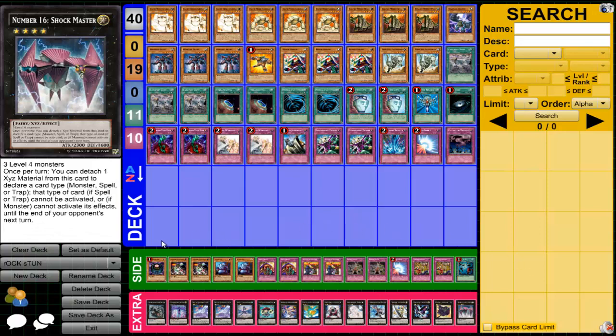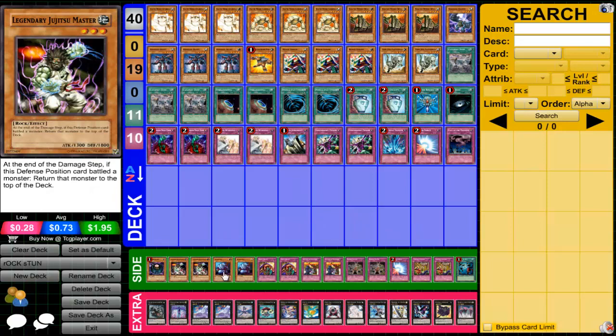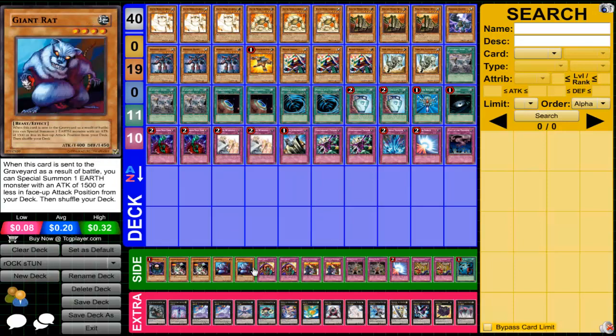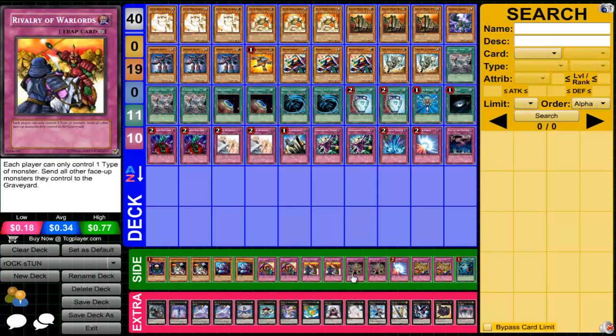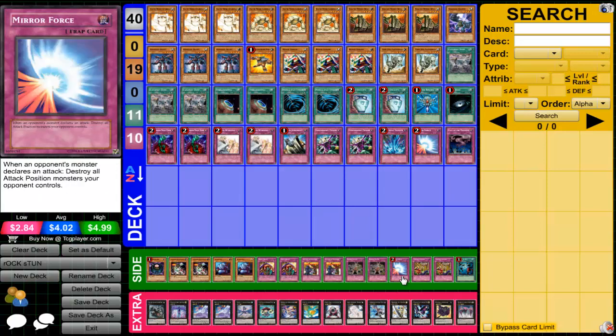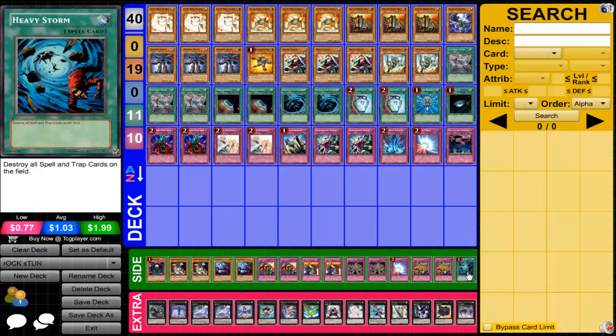Into the side deck: we run a Morphing Jar, two Legendary Jiu-Jitsu Masters, and two Giant Rats for the monsters. For traps, we run nine — two Skill Drain, two Rivalry of Warlords, two Gozen Match, a Mirror Force, and two Needle Ceiling. For the one spell, we run Heavy Storm on the side.